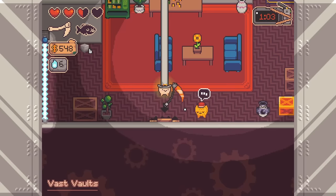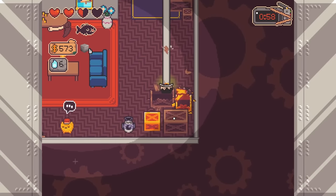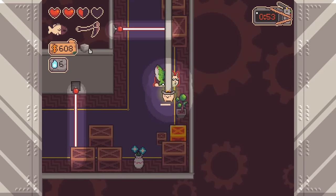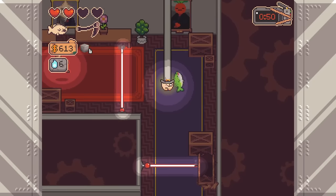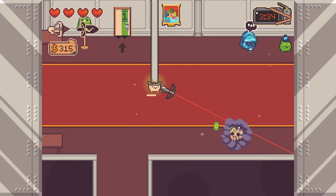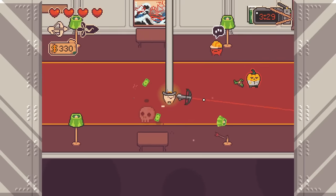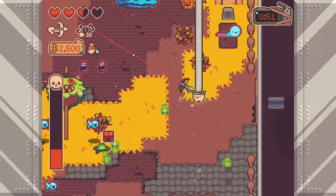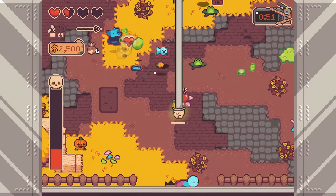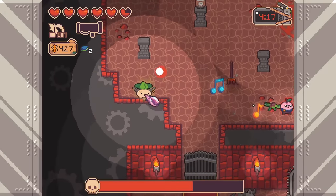There was concern about how Turnip Boy Robs a Bank would translate into a combat-centric roguelite, especially when action was one of the weaker parts of the first one. The bones from the first game, which include forcing Turnip Boy to trip to dodge, are still here, but the weapon accuracy is much better. It still feels a bit floaty, and sometimes it felt like we were spamming the trip key to align Turnip Boy correctly with enemies, but it's a huge improvement. There are two difficulty settings and some accessibility toggles that can help you get through tough spots.